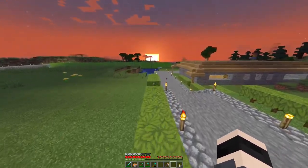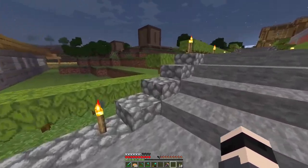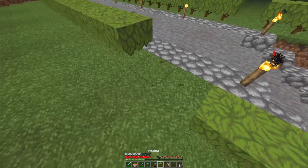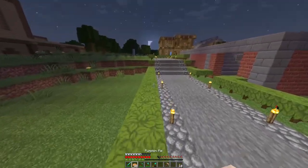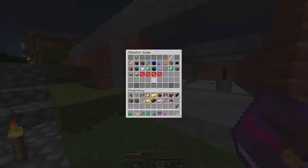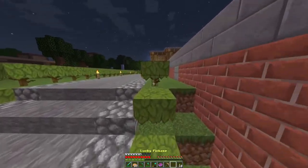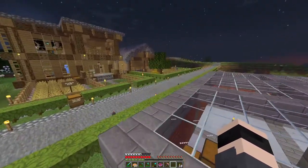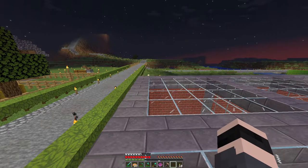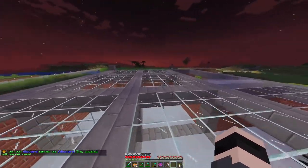So let's begin for the second time. Looks like there's some azalea missing. I want to create basic machines today. We need to create a mob farm, and for that we need to find a spawner, which will be easier said than done because the caves underground in the newest Minecraft are crazy.